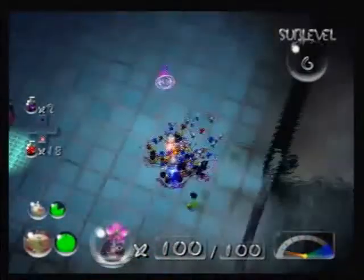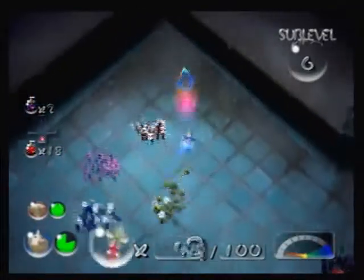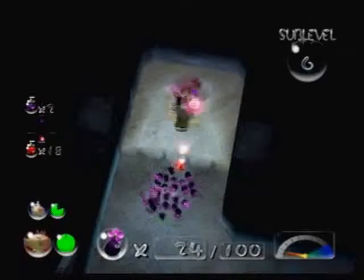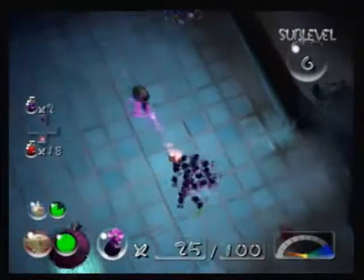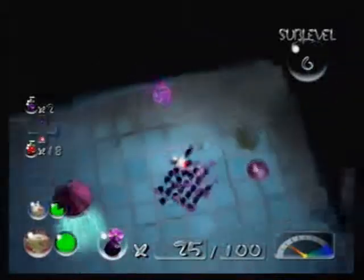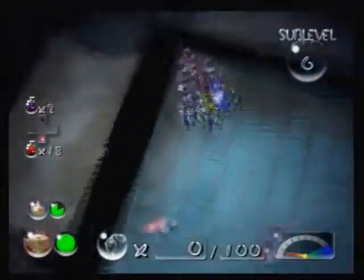We want to get our purple Pikmin ready, because we got a hidden enemy here. And this enemy — it's very helpful. Look — it's the Doodlebug. Now this guy, you hit him and he gives you bitter sprays. But he's actually the only guy who can kill Pikmin, because he does spark poison. But yep — it's essentially a Spherical Atlas Beetle of the bitter sprays. Very helpful.